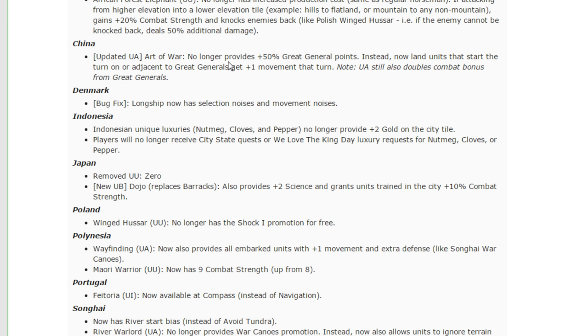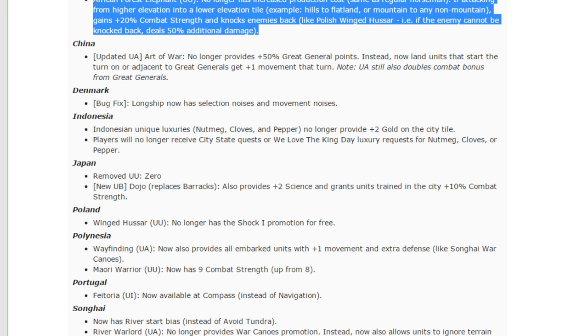20% combat strength is nice, but you're never going to be able to take a situation and go 'I'm going to attack from this hill because of that bonus.' It's going to be something that happens when you're already on a hill and attacking down from it. You get a bonus, and that bonus is occasionally going to knock something back and you're going to be surprised by it, because 99% of the time when you're attacking with that horse unit it doesn't knock anything back. It's going to be almost independent of your decision-making process — it's flavor without substance.